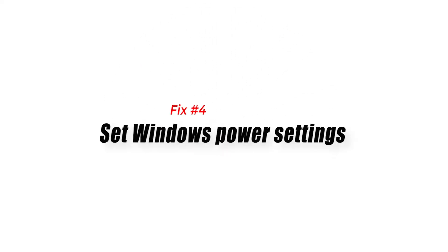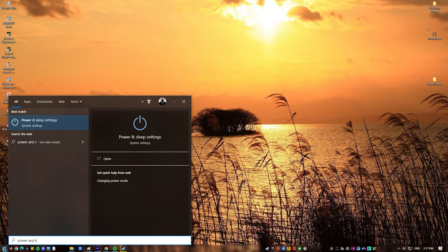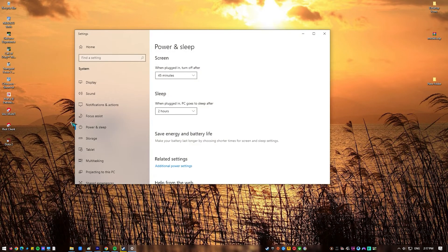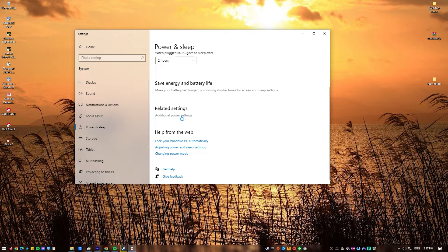Fix 4: Set Windows power settings. Check your computer's power options to see whether it is already set to the high-performance power plan. Set it to the high-performance power plan if you don't already have it configured that way, to fix FPS drop issues.